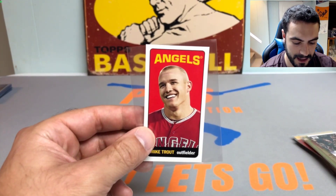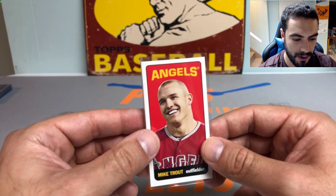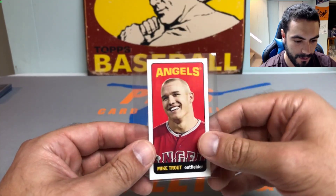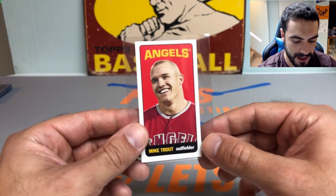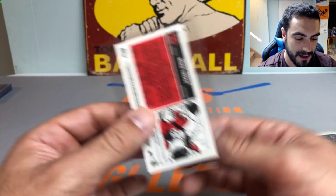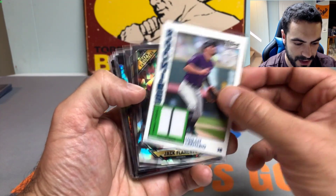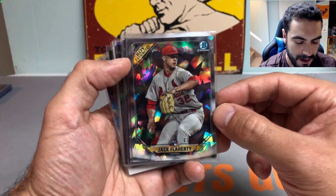Next up we got a 2013 Topps in the old classic vintage tall boy basketball design from like 1969 to 1971 — the years with the Lew Alcindor rookie card, Pete Maravich rookie card — blown up in a smaller proportion but the same tall boy type style. Nice Mike Trout 2013 insert there. We got the New Age Performers, I think that's from 2015. Picked up this cool Nolan Arenado relic card with the pinstripe.